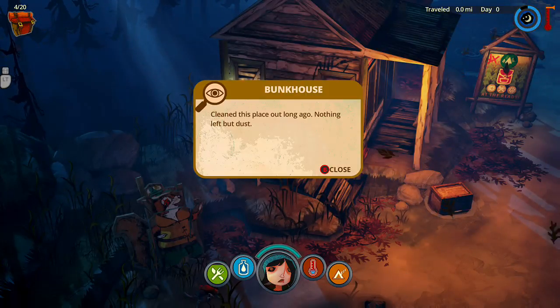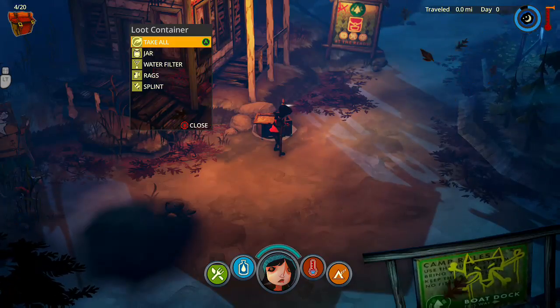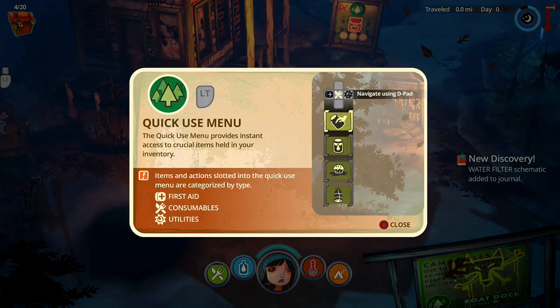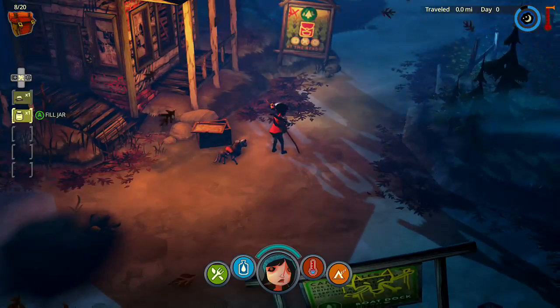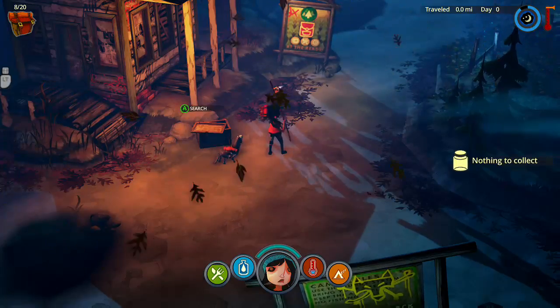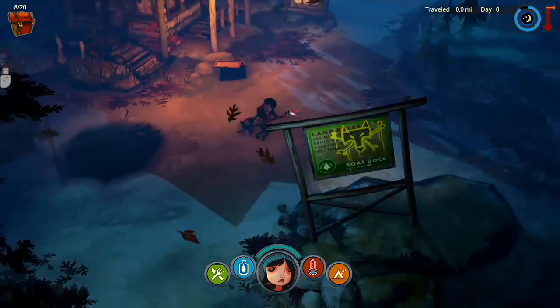Cleaned this place a long ago, nothing left but dust. Quick use menu: the quick use menu provides instant access to crucial items held in your inventory. Items in the quick use menu are categorized by type — first aid, get symbols, and utilities. Ash cake and a fill jar. We don't want this water because it's polluted — need to get to an actual well.